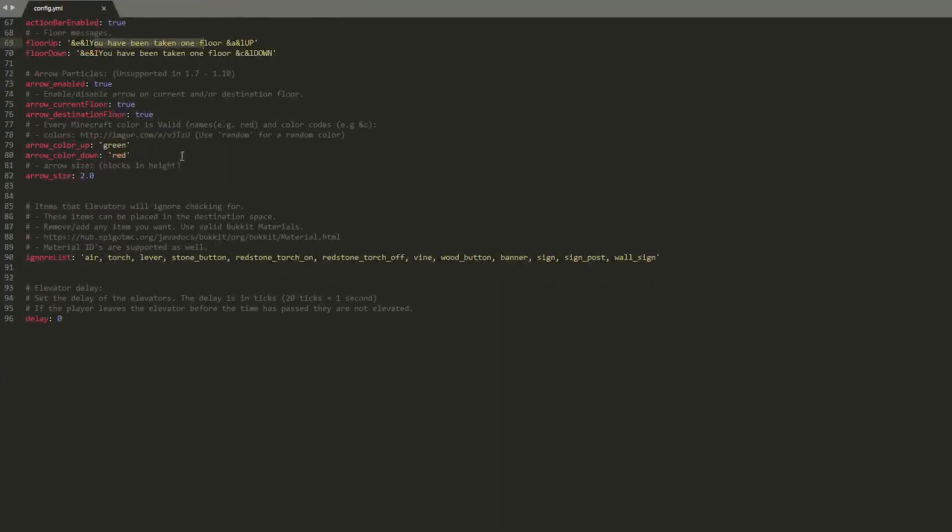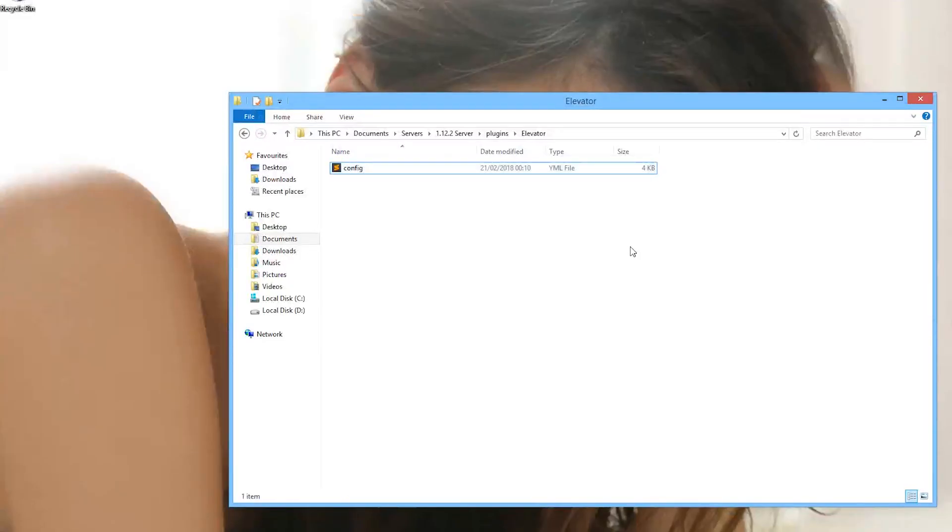Then we have the action bar which tells you whether you go up or down and the floor, and then we have some particle effects which you can change the color and size of — which is pretty awesome. And then we have the delay at the bottom, which is important — 20 ticks is one second, so it was 40 when I initially showed you, then I changed it to zero. But you can change that to whatever you want. That is the plugin — it's really fantastic, very simple and lightweight, and very useful. Subscribe, like, comment, and I'll see you next time.